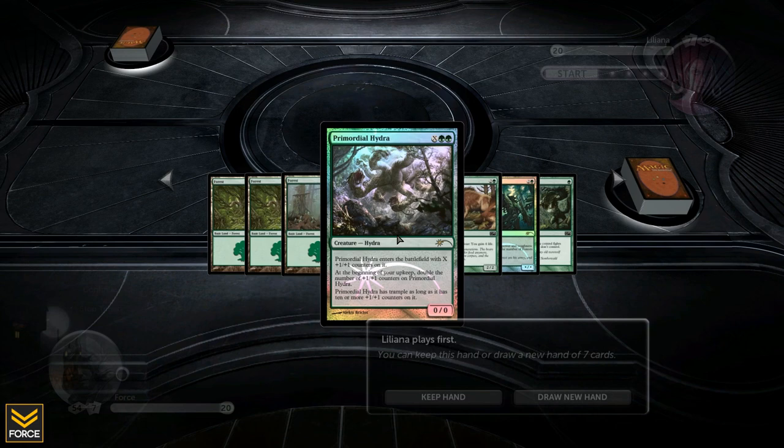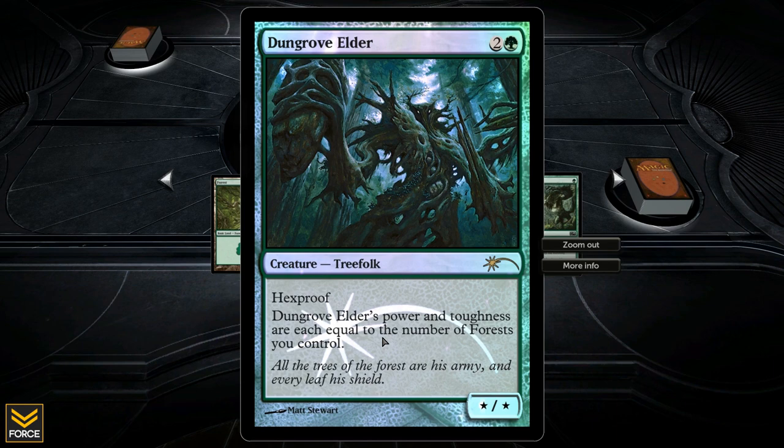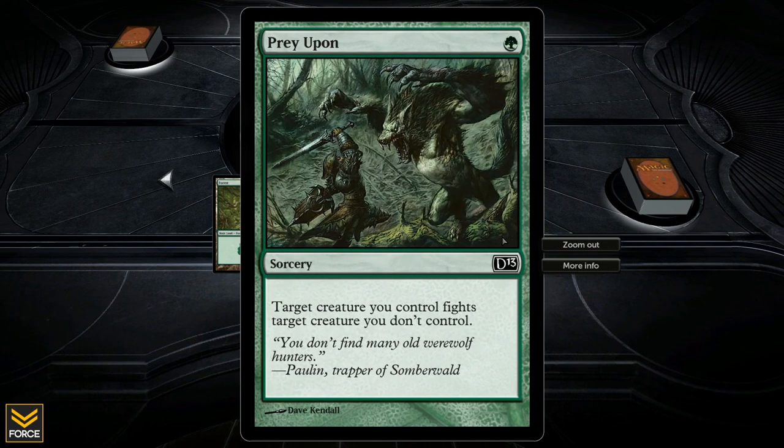Also two colors and a green for a 2/2 — you can sac it to gain four life. Three colors and a green, it's a star/star hexproof whose power and toughness equals the number of forests I control. And lastly, Prey Upon: target creature I control fights another target creature. All right, let's keep this hand and see how it does.